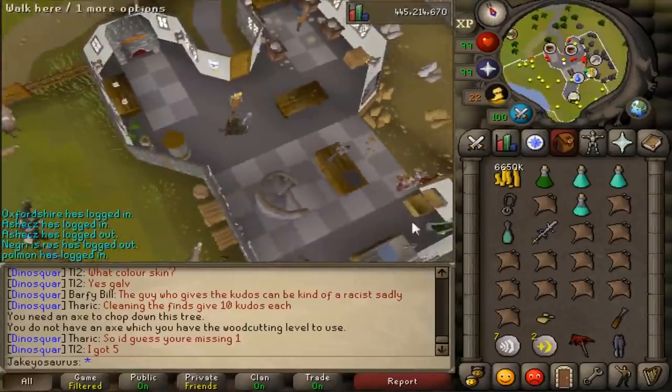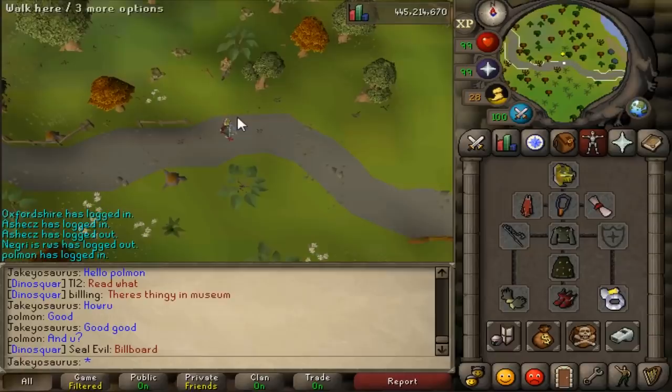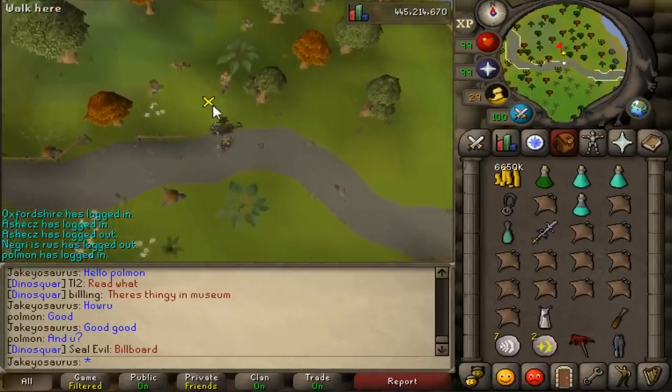And now we're leaving Slepe for some other fixes. Oh my goodness, this is Polman. If we head over to Fowler the Bard with the master clue step that asks for an Ivandis Flail or something, you can now use the Flail as well, because that's the upgraded version and you can't have both of them.